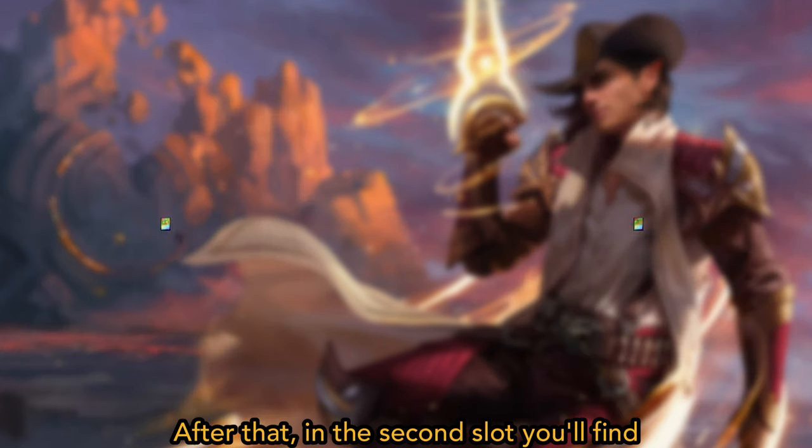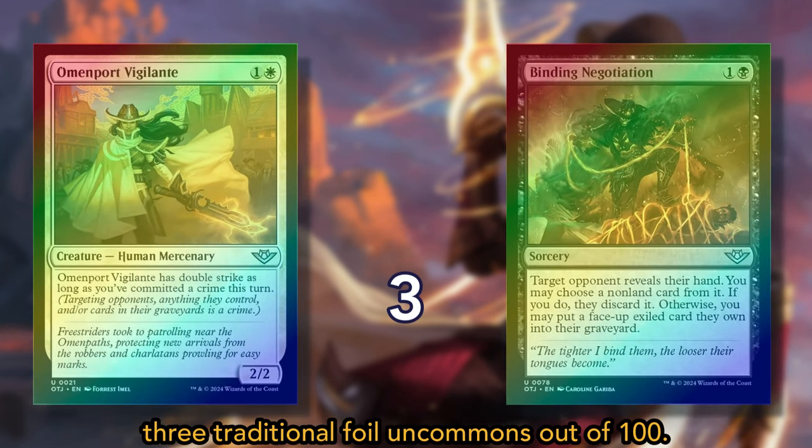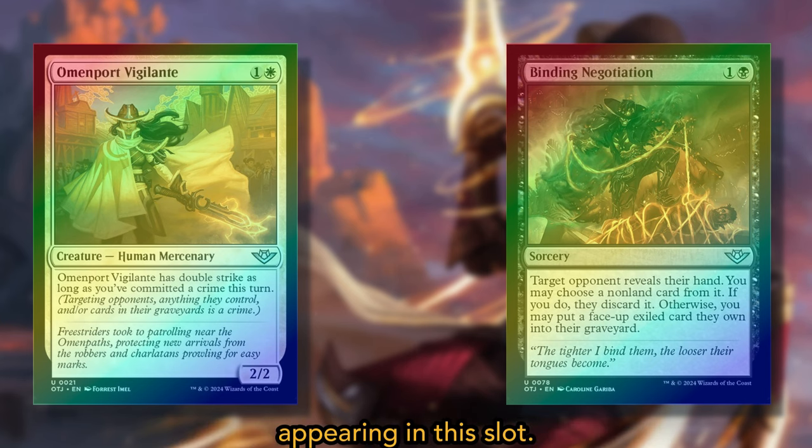In the second slot, you'll find 3 traditional foil uncommons out of 100. Each uncommon has an equal chance of appearing in this slot.